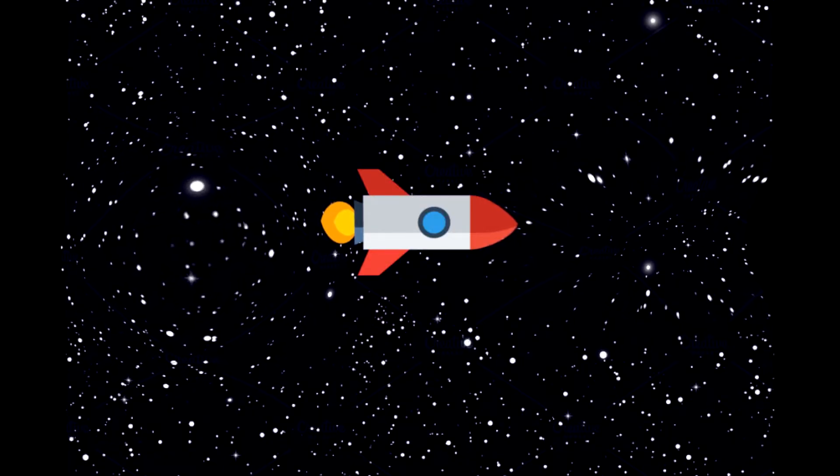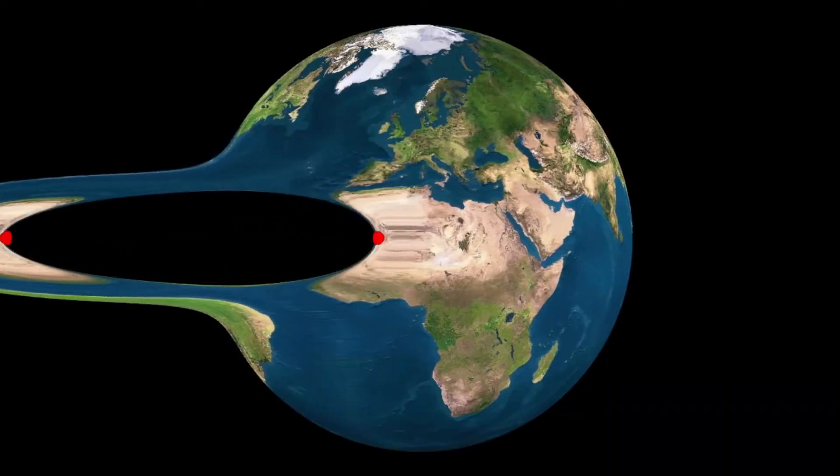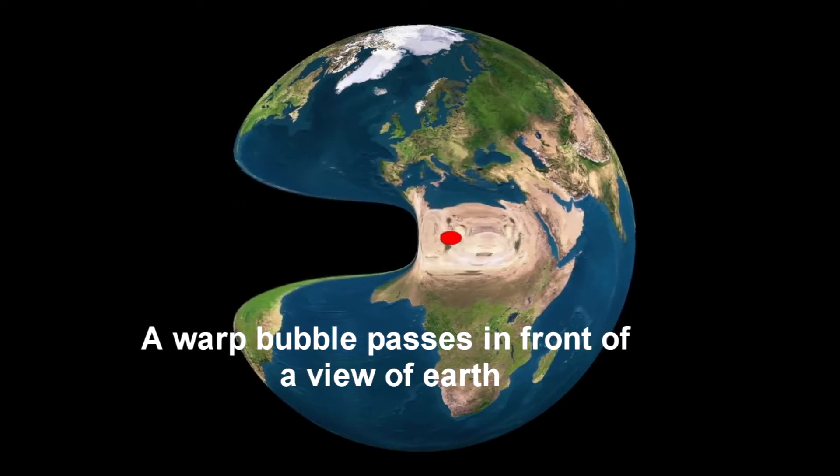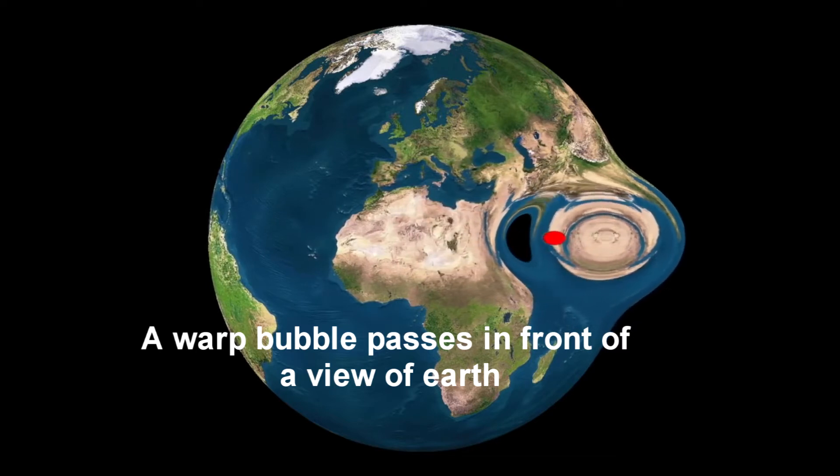Inside the bubble, the ship is actually at rest, and you would experience freefall because you're not actually moving, even while the bubble itself is going FTL. Thus you sidestep the universal speed limit by letting part of the universe do the work. By engineering the metric of spacetime itself, you have this handy FTL drive, which is why you often hear it called the Alcubierre metric.